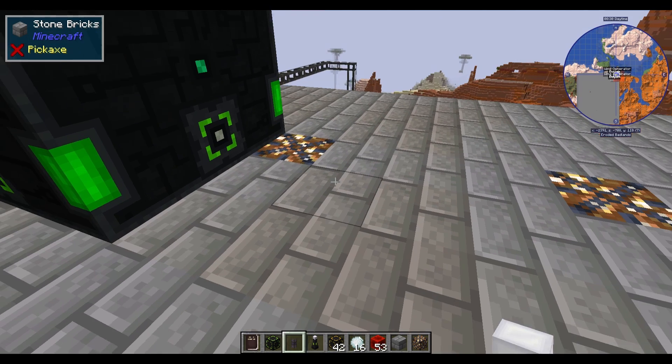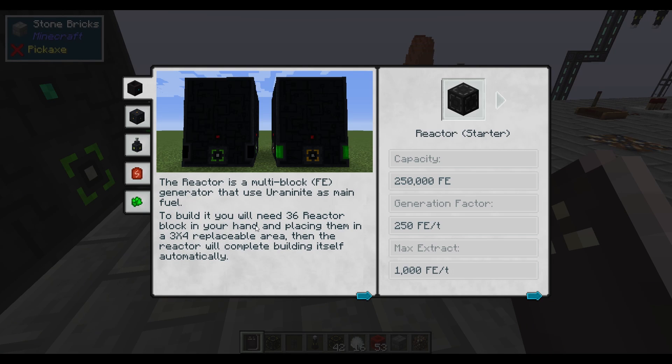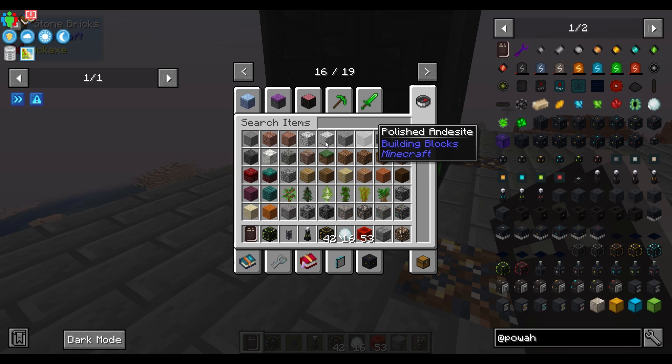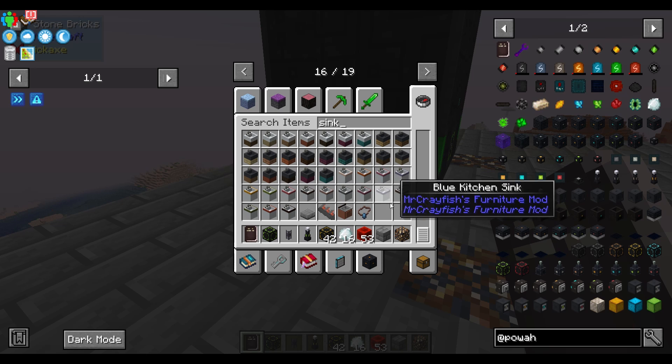Then you notice there's also not a whole lot of power being generated — not enough. So let's go to the manual. What does the manual say? The manual says water. We need water. That's what's been slowing the whole cooling thing down. Are you kidding me?